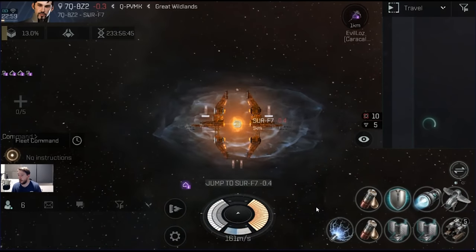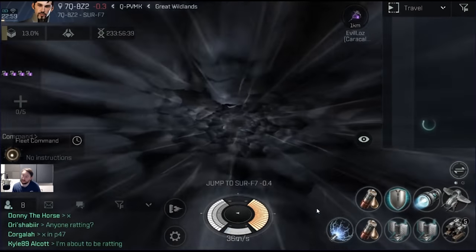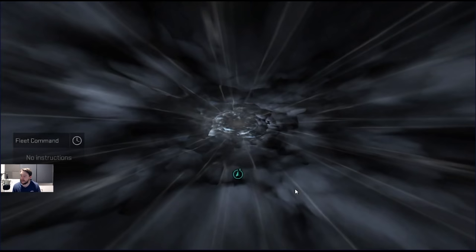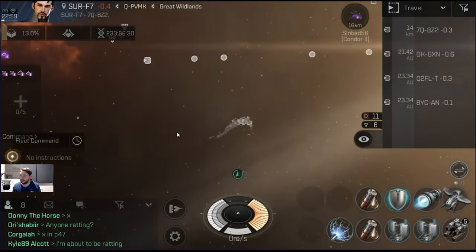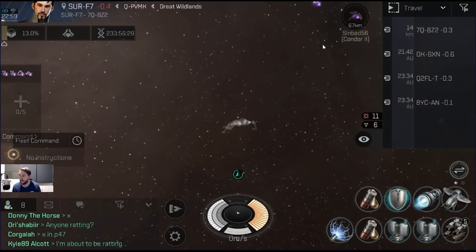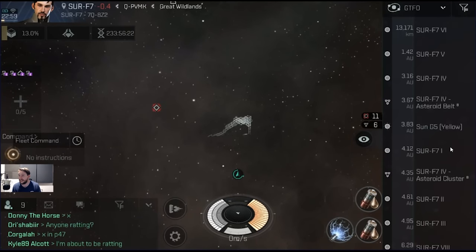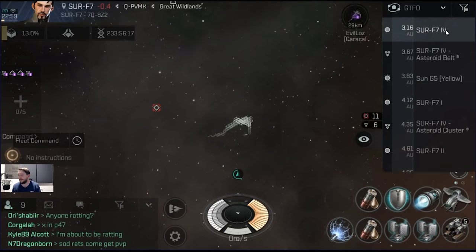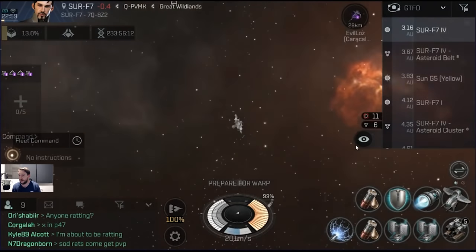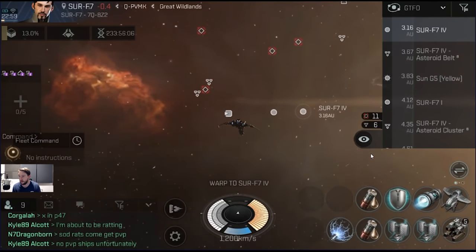In this example, you just saw me warp into a system called Sir-Dash-F7. I had been alerted by two crew members — Evil Eyes and Simbad — that they had tackled a target at one of the planets, having forced him out of an anomaly and followed him. As a tackle tip: if the enemy warps out, look at the vector — the direction they warped — and guess which landmark they likely warped to. It's usually fairly obvious.